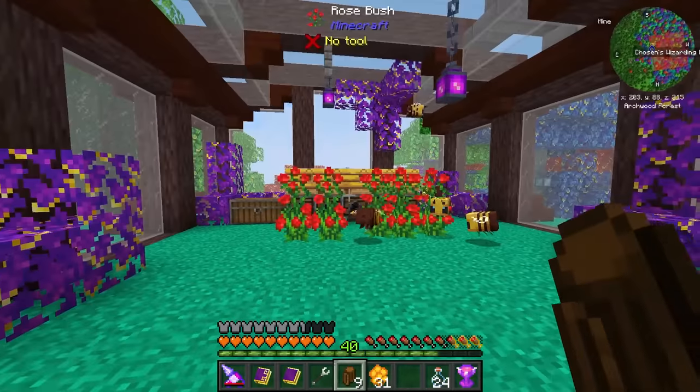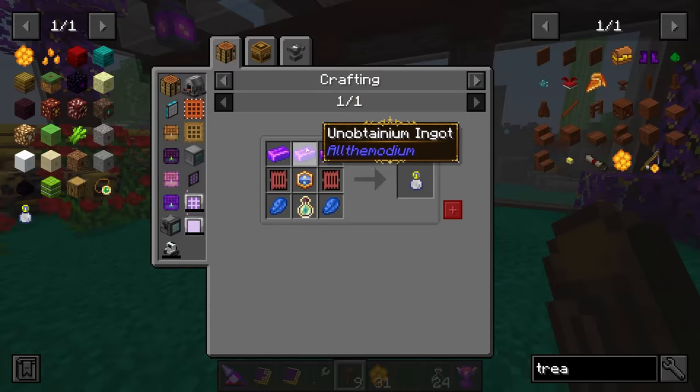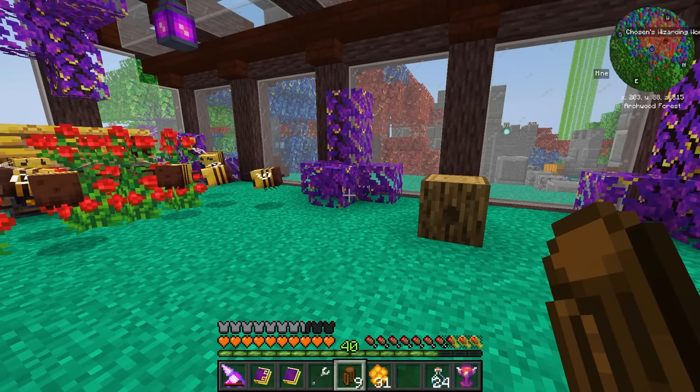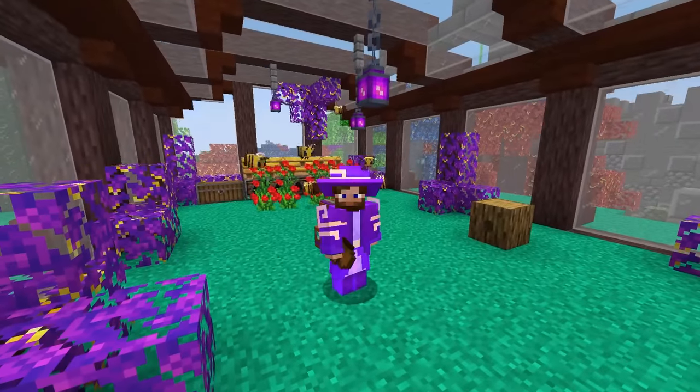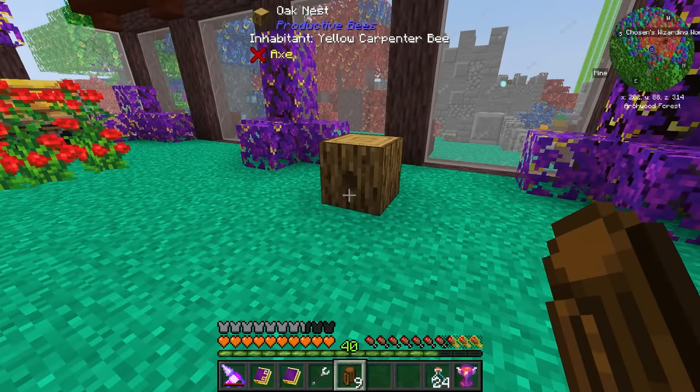We might go hunting for Unobtainium. I'm pretty sure we can easily make the Time in a Bottle — we just need to get Titanium, which means we also need to make a Vibranium pickaxe to be able to mine it. Its cooldown is almost up.